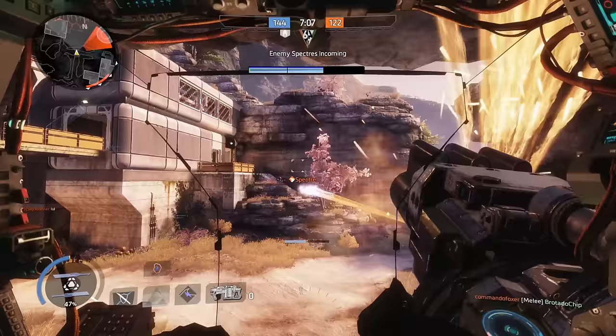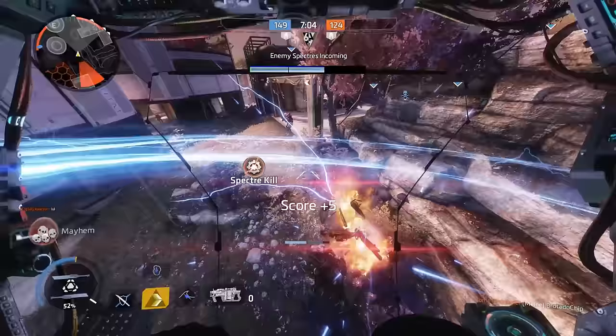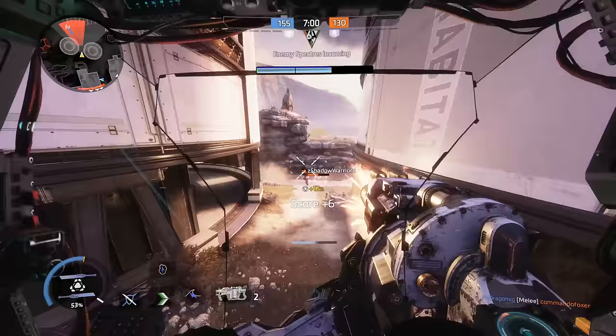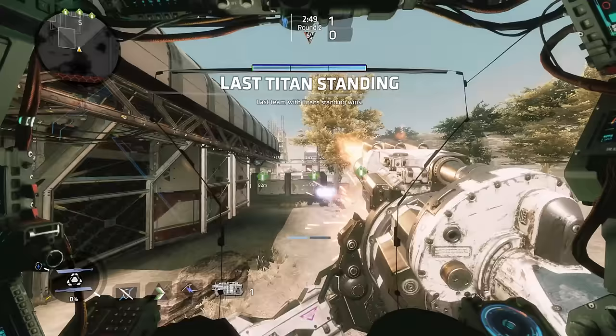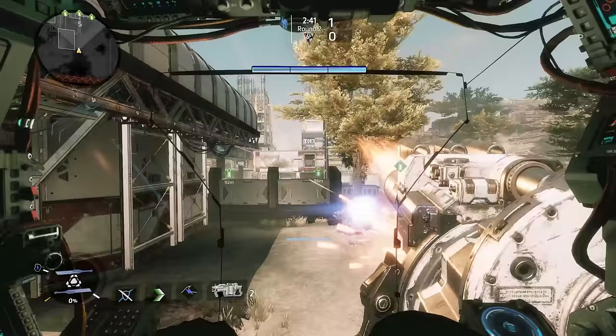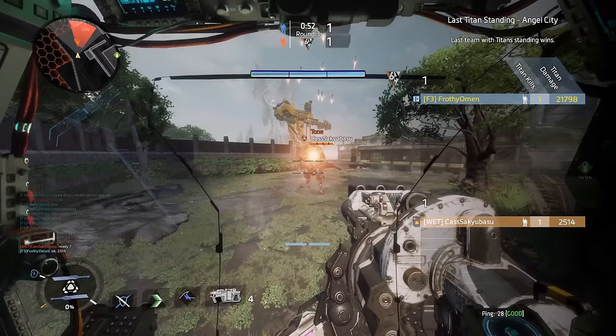The Leadwall has a pretty defined spray pattern — there are always 2 rows of 4 pellets stacked atop one another. When aiming down sights, your spread tightens pretty significantly, making long-range one-shot kills extremely consistent if you can aim well. Point and shoot, learn to lead your shots, and you've got one of the best anti-pilot weapons in the game hands down.